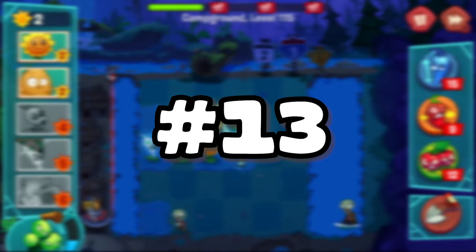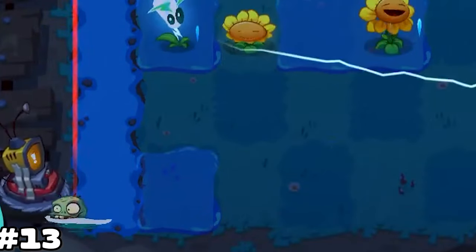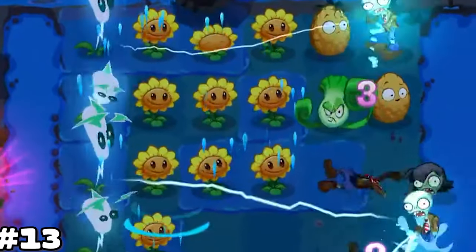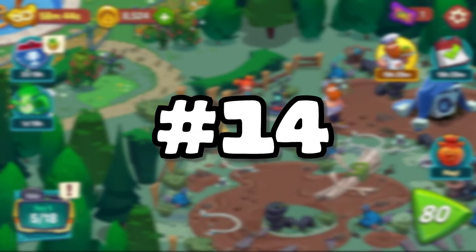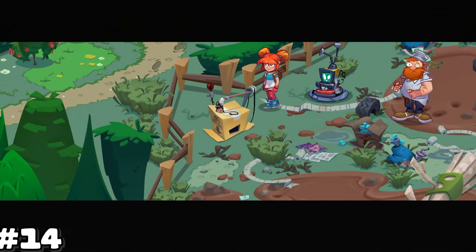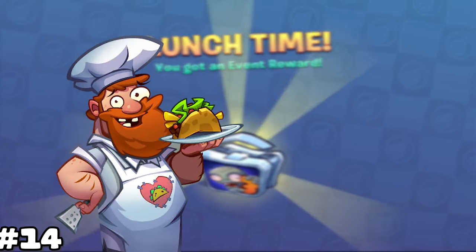Number 13. On nighttime levels, it is usually a good idea to lose your lawnmower early on to kill the first few zombies, so you can focus on placing down extra sunflowers rather than defense. Sunflowers are extra important on nighttime stages because no sun falls from the sky. You can also get a similar effect if you're willing to use a rake power-up. Number 14. Make sure you always spend your taco tickets so you can get the lunch boxes with power-ups for completing the story. Also, the story can be kind of entertaining sometimes, like when Dave grows a taco tree.